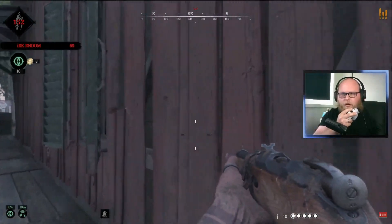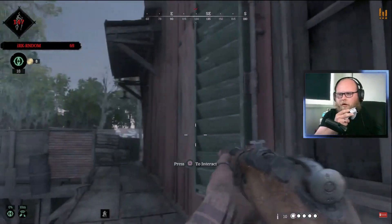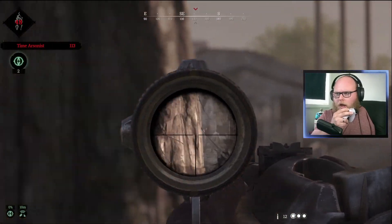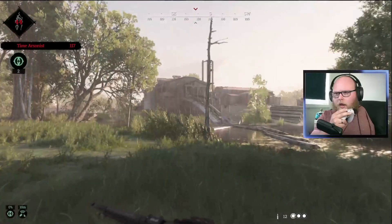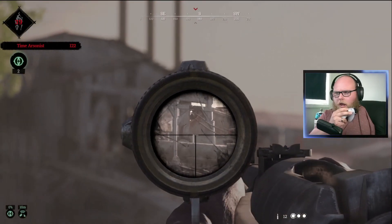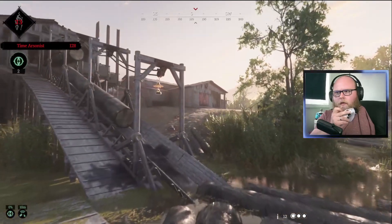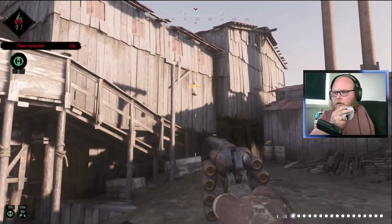A lot of new players stay in dark sight far too long and put themselves at a real disadvantage. When using dark sight to track hunters in quick play or when you have a bounty token, if you hold dark sight, the orange echo of the hunter will swirl over a very wide range. The initial location when you first hit dark sight is actually your most accurate reading. The longer you hold it, the more it skews and the harder it is to track them. So just hit it quickly and it will pinpoint roughly where that person is.